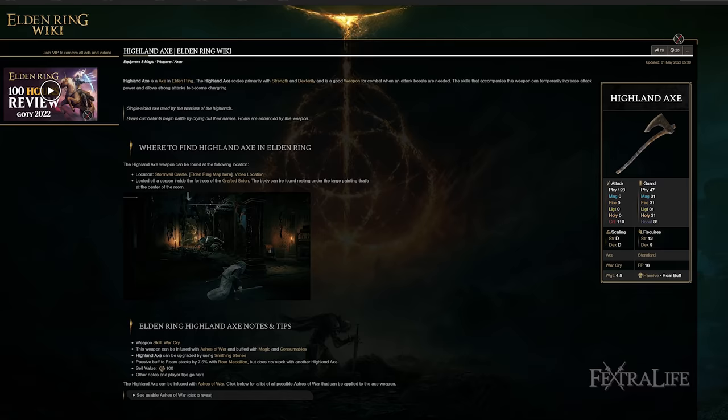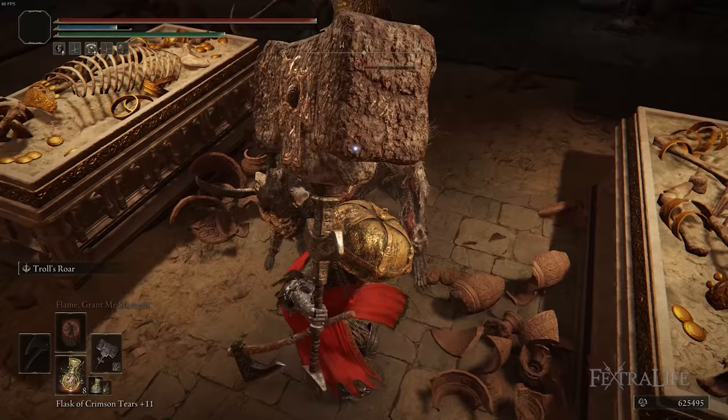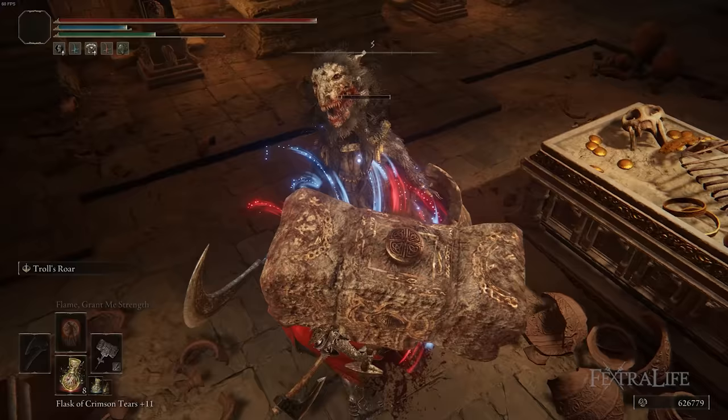The other weapon we're using is the Highland Axe. This increases the damage you do with roar attacks by about seven and a half percent. We don't actually use it for attacks — we just hold it in the offhand and don't even upgrade it. When you're two-handing the Giant Crusher you don't really care what's in your offhand, so the Highland Axe is a great choice since it boosts both Troll's Roar damage and the follow-up attack afterward.